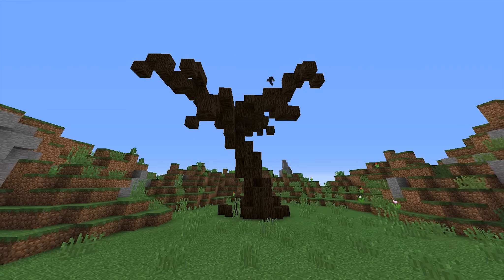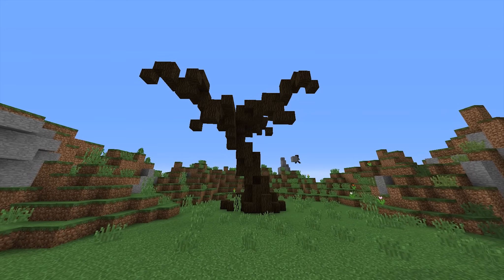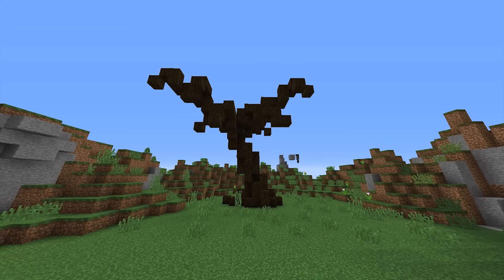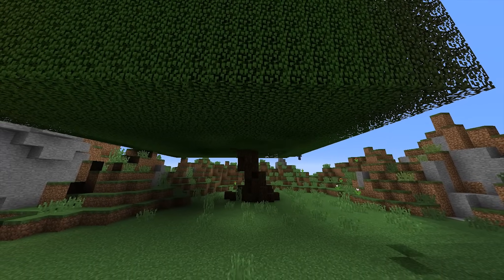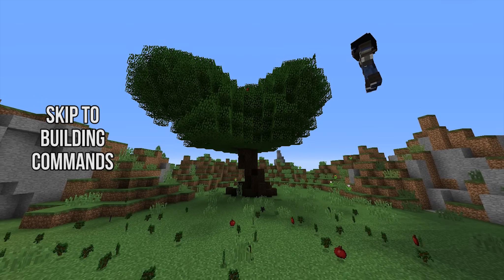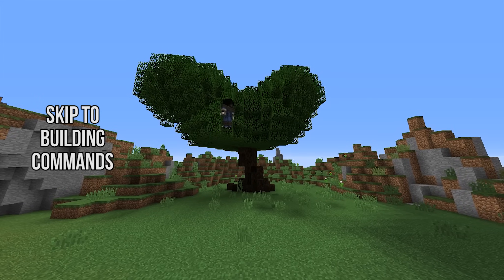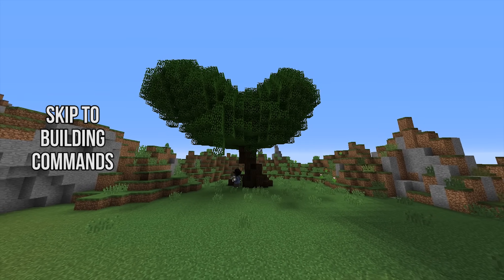Before we dive into the building-related commands, I am going to cover a few things on setting up an ideal world to work with. If you intend to spend a lot of your time in these creative worlds, then this is good stuff to know, but if you want to just skip straight to the building-related commands, then I'll have an annotation up on your screen that you can click to skip ahead. I'm going to be covering this world setup stuff pretty quickly, since it's not really the focus of this tutorial, but if you have any questions about it feel free to ask me down in the comment section below.